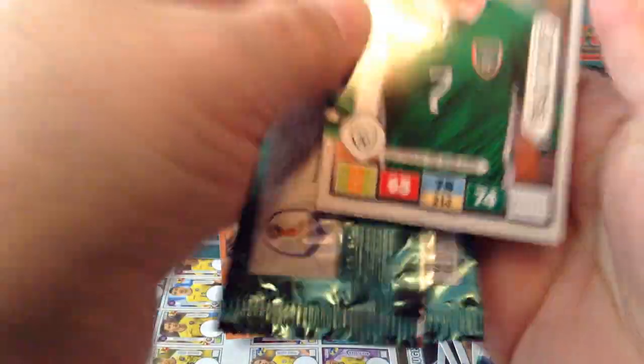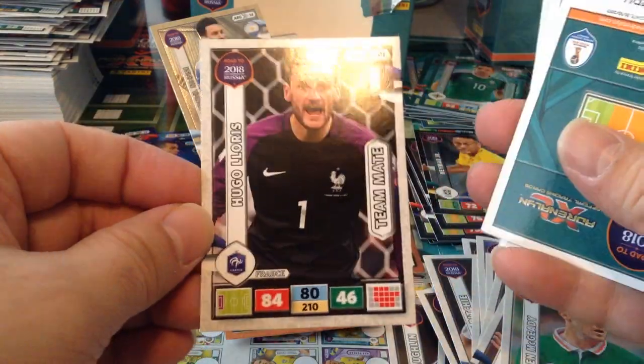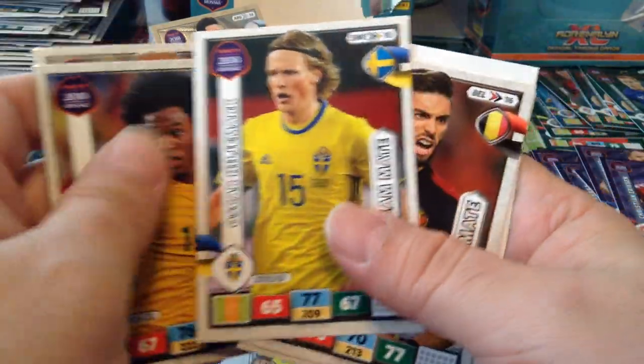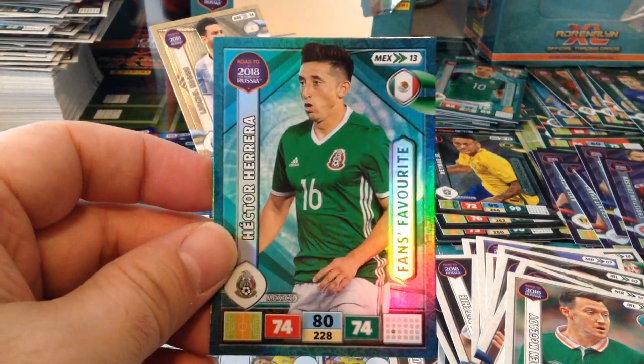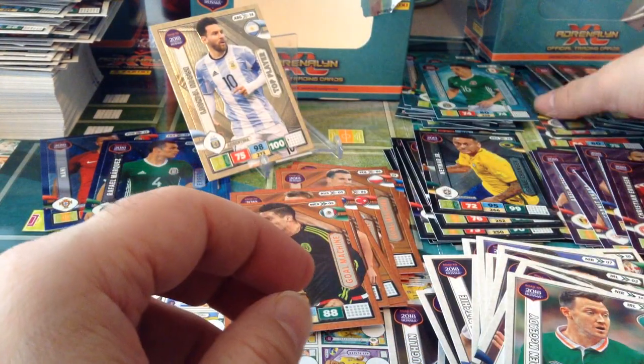Last packet — let's hope we pull something good. Here's Aiden McGeady, Republic of Ireland. And Lloris. Fans Favourite Héctor Herrera, Mexico. And our last card is a Defensive Rock Lindelöf — got tons of him as well.